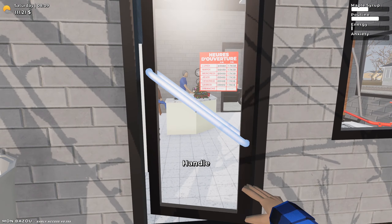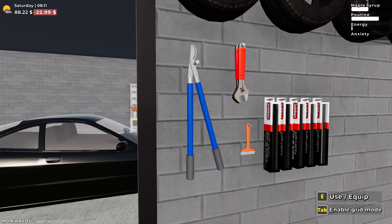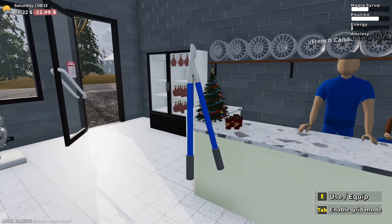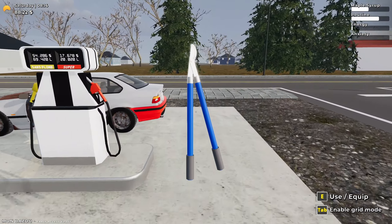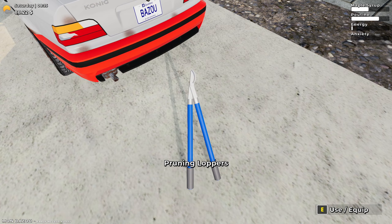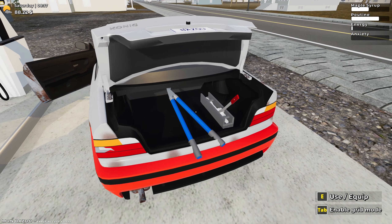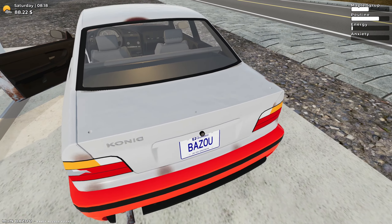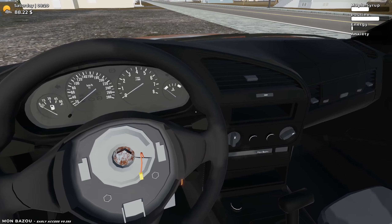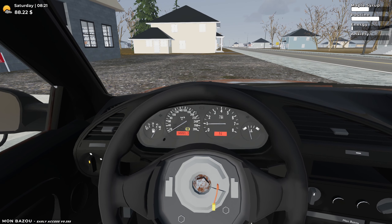I did a little bit of research off camera — I figured out that these pruning loopers are actually what we need to get our saplings, basically shear some tree saplings so we can actually replant some trees. They take quite a bit of time — about two weeks to fully grow and then two more weeks after that before you can reprune those trees to get more. So we're gonna head on home and try and get some saplings pruned.